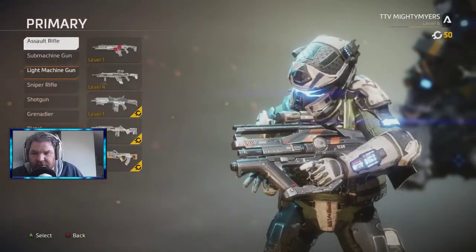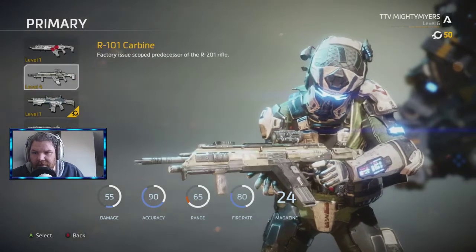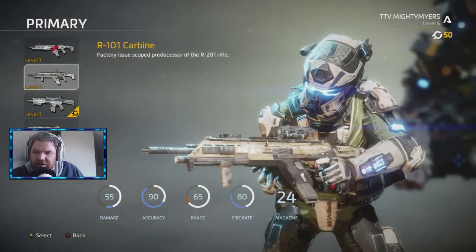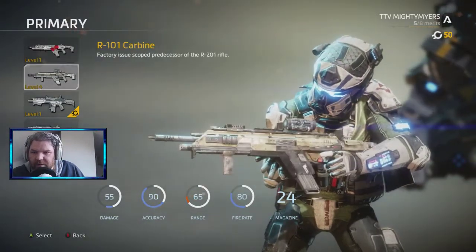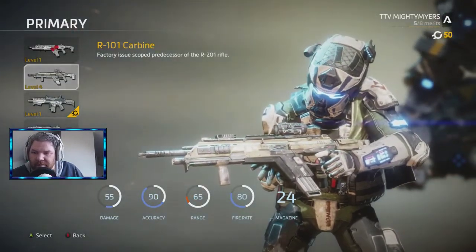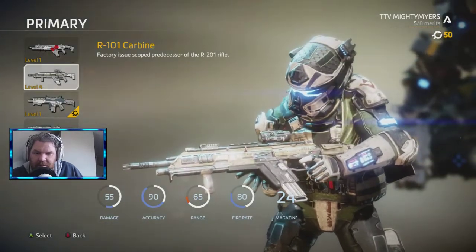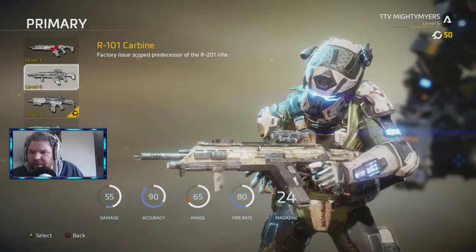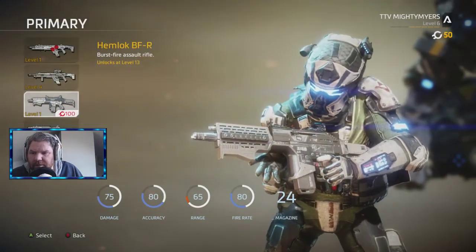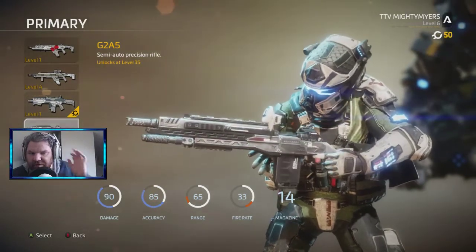Let's look at assault rifles first. The R201 is already there — we've already got it as the R301; that R201 will basically be the R301. This is the R101 carbine — I'm not sure if we're going to get that or not, but it looks a bit like the Longbow. The Hemlock, we've already got it. The G7 Scout — the G2A5 is the G7 Scout.